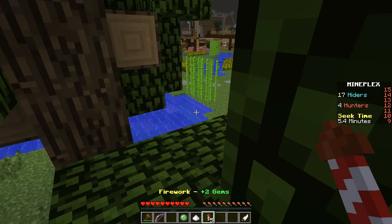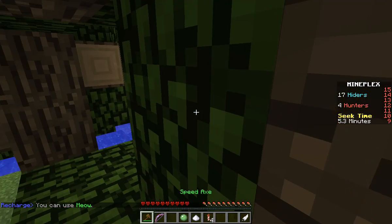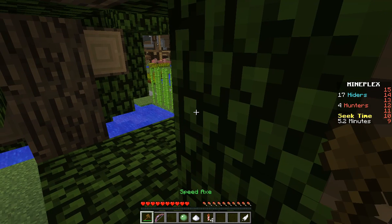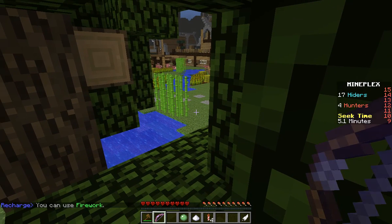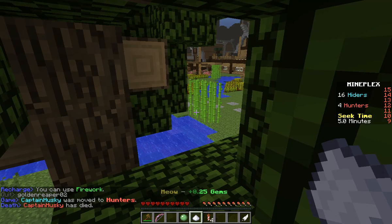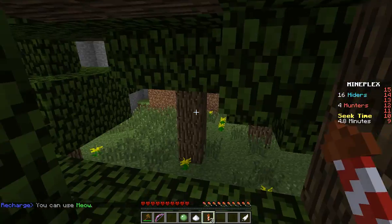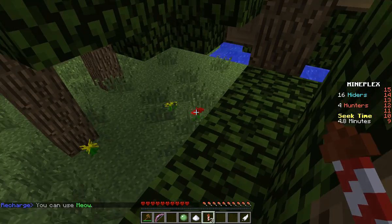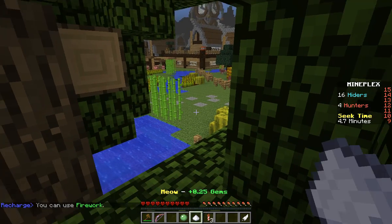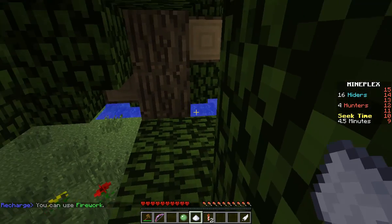I can't morph into a fence — okay, when I said that earlier in the video I was lying, I sincerely apologize. Good hiding spot — it's just a chicken jumping into a tree, there's nothing to see here except the meowing. Let me use a firework. Come on hunters, I want to upgrade my axe to the diamond axe — I've never had that before. Not conspicuous at all, it's just a random blue firework firing into a tree.